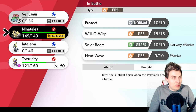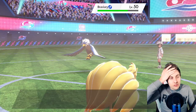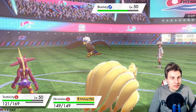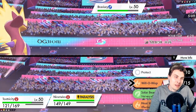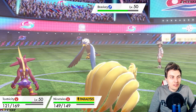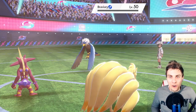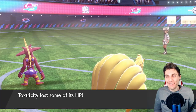Brave Bird takes down Venusaur but it's done its job. We've got Tox to come in — Tox, Ninetales — we should be fine. With Overdrive Life Orb-boosted it should do the trick. We'll go for Will-O-Wisp just to make sure we neuter Braviary if things go south, but we actually outspeed it. Come on, Tox — there we go! That's what we want to see. We get a win with the team!